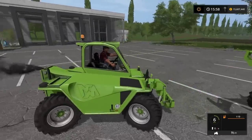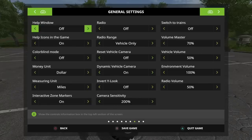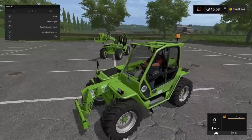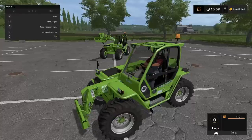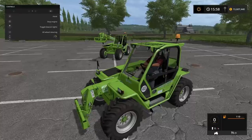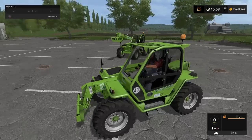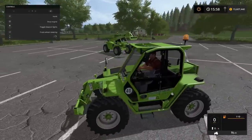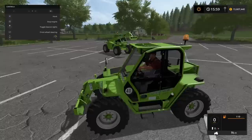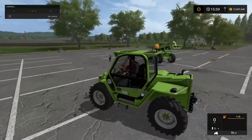It has got all-wheel steer, but this can be changed, as you can normally do with telehandlers in-game. If I go to here and do L3, I can go front wheel steering, crab steering left, crab steering right, or back to all-wheel steering. As far as I'm aware, it is illegal to drive on the road with all-wheel steering — you have to have front wheel steering like a normal vehicle. Back to all-wheel steering. It has a very, very nice tight turning circle.